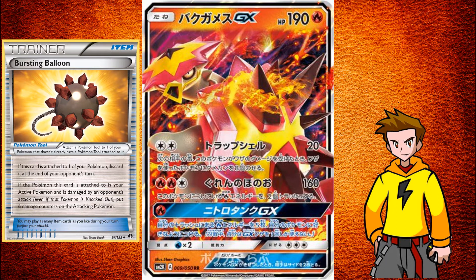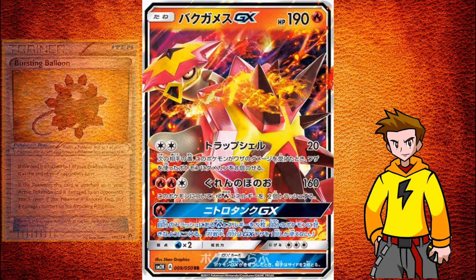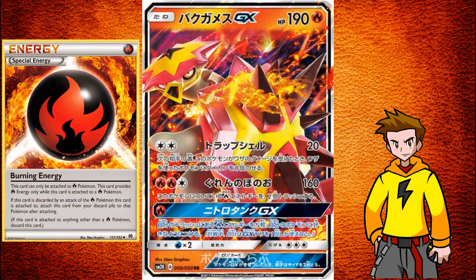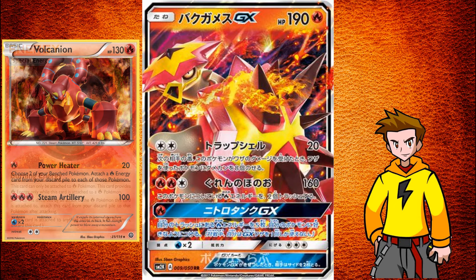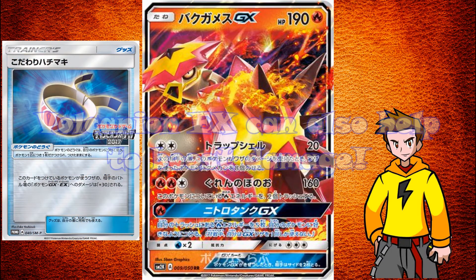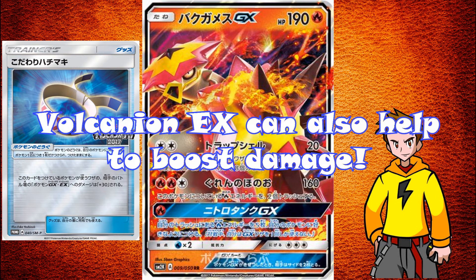Now to the other attack: Crimson Flame does 160 damage, but you have to discard two fire energies attached to this Pokemon. You can use Burning Energy to prevent that, or just swap around to the baby Volcanion and get those energies back from the discard. 160 damage is not a bad attack at all, and with a Choice Band you can add it up to 190 — a decent amount of damage.